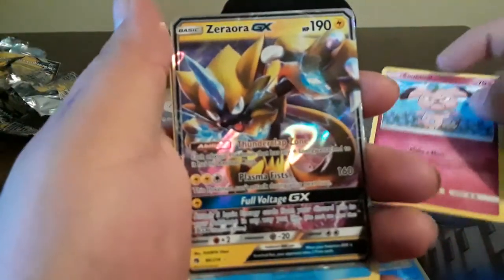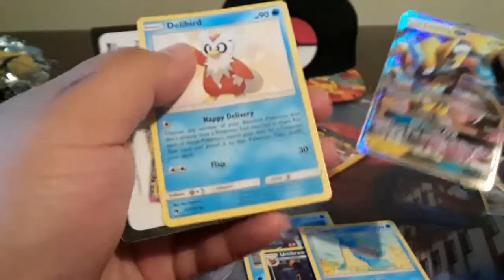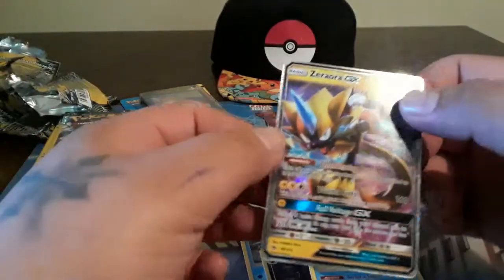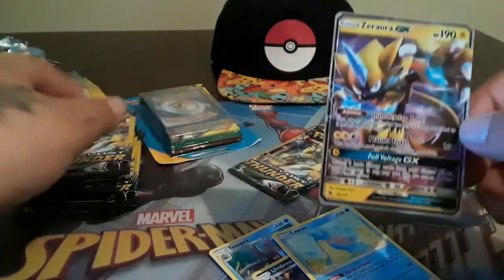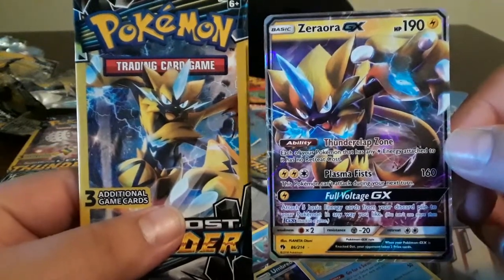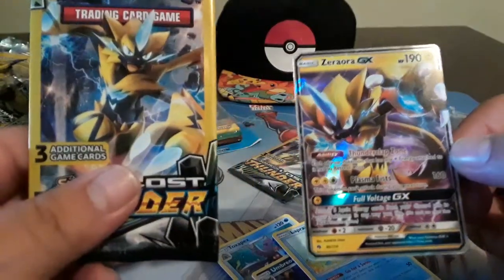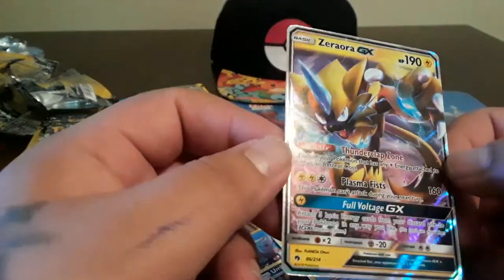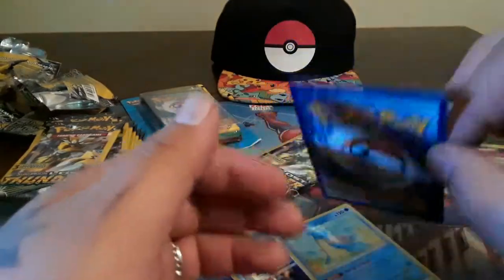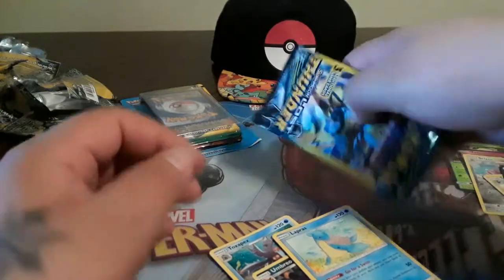Snubbull... Zeraora GX! Wow - Delibird. Oh my goodness. I saw this Pokemon on the cover but I didn't really know who it was and had no intentions on getting him. It's a basic Pokemon - that is crazy! That is a beautiful card, awesome condition too. That is legit right there. Sweet - Jesus Christ, this is a great Monday morning!